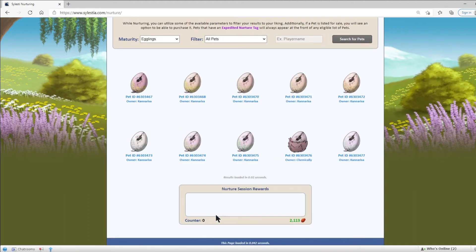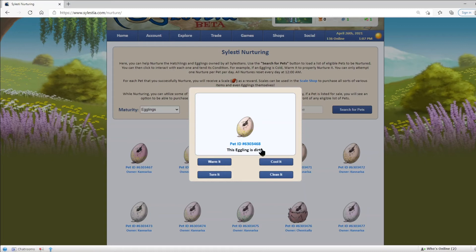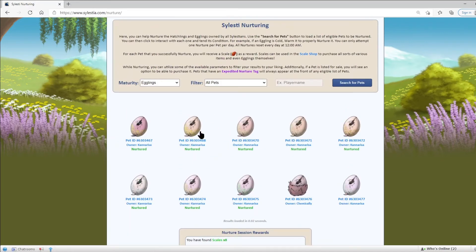I have reset the counter to zero to show you the difference between how many skills you get between regular nurturing and Expedited nurturing. With regular nurturing, you nurture the same way, but it does not count as a correct nurture. You get less skills — you only get one skill per nurture. And pets that do not have Expedited Nurture do not get the boosts that Expedited pets get. But otherwise, the basics of nurturing are the same.